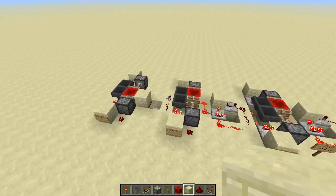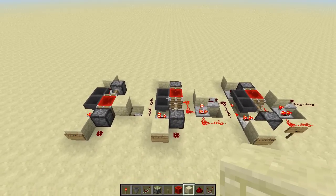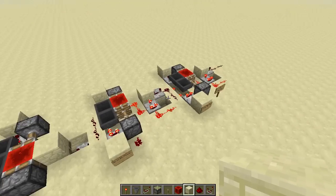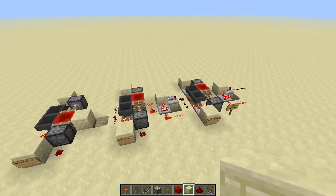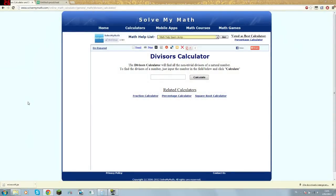This is all modular. The only thing to keep in mind is that it takes some math to calculate how many items you need in each hopper timer. That's what the main part of this tutorial is about, because the building itself is really easy. The first step is to use a divisor calculator available on a webpage - link in the description, no download needed.